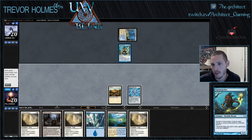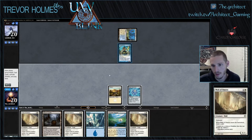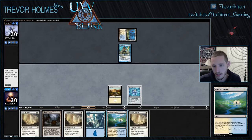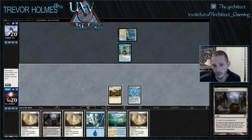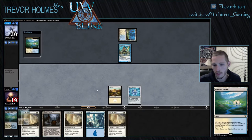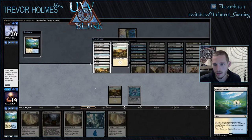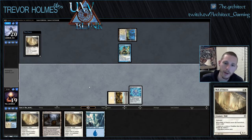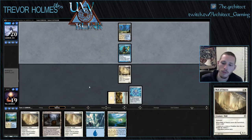I'm gonna hold off on this Island because I don't want him to just drop a lord and start swinging. Make him try and use the Spreading Seas on like a Plains or something. Though he'll probably use it on this Ghost Quarter. I guess this Flooded Strand could just fetch another Plains, so we could hold the Ghost Quarter. We don't really want to be drawing more lands at this point. I think that's the way to play it — Wall of Omens.